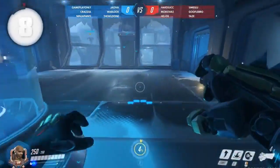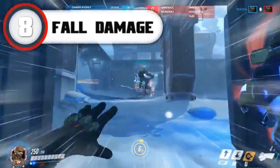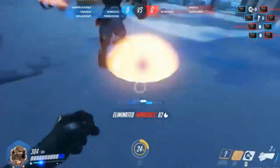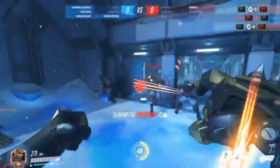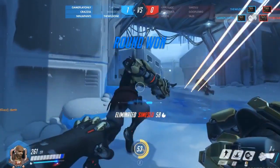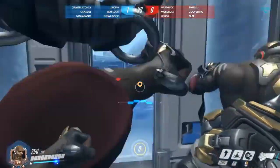At the number 8 spot is fall damage — the mortal enemy of perhaps every person that plays a first person shooter. Fall damage is absolutely infuriating when it decides to strike. There is never a situation where you take fall damage and it doesn't burn you in one way or another — whether you lost health and died early in the next gunfight, or because you just died from the fall itself. Dying because you misjudged the distance from yourself to the ground definitely doesn't make you feel like a badass.